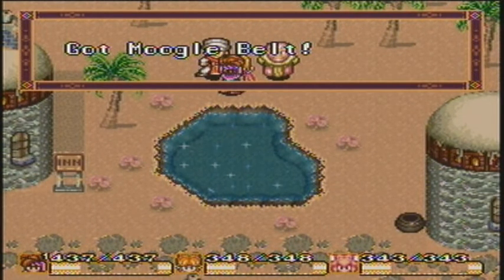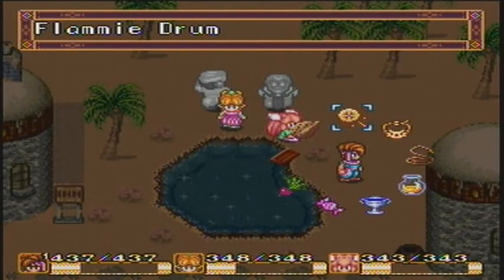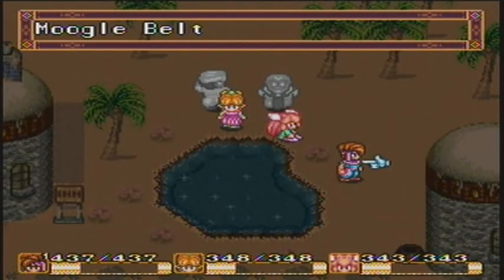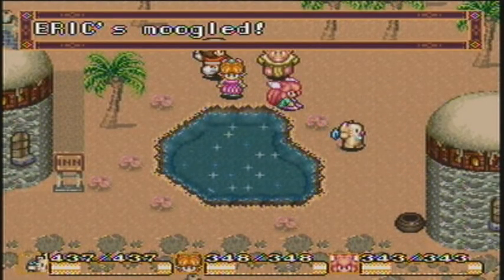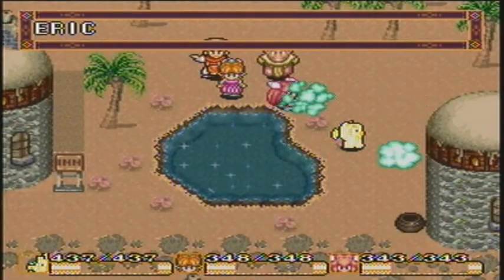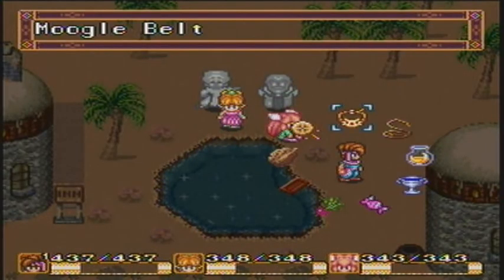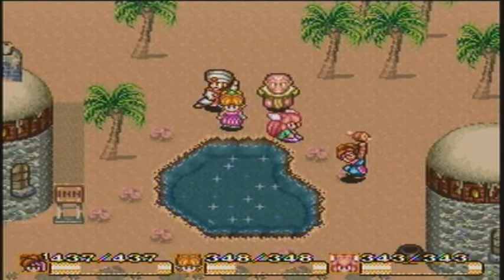And for that you get a Moogle Belt — hooray! Now, what does that do, you might ask? Well, if you use it on yourself right now, it turns you into a Moogle. But the important thing is, if you use it on yourself again, it changes you from being Moogled. No more cause for concern about being Moogled. Hooray!